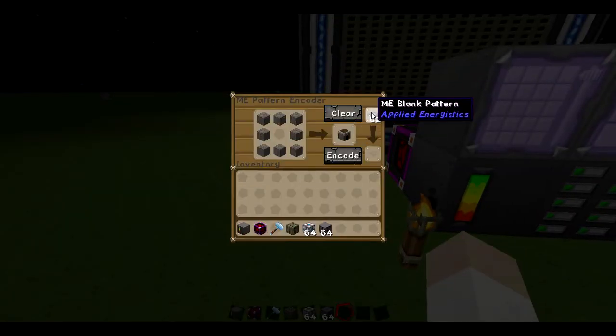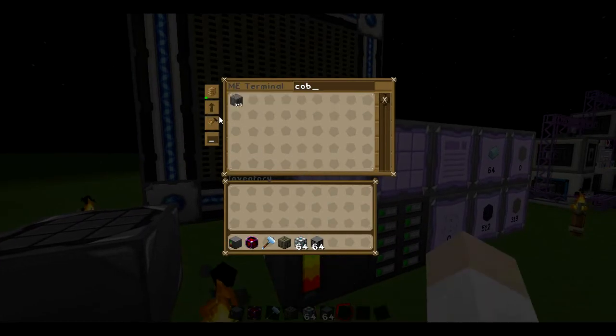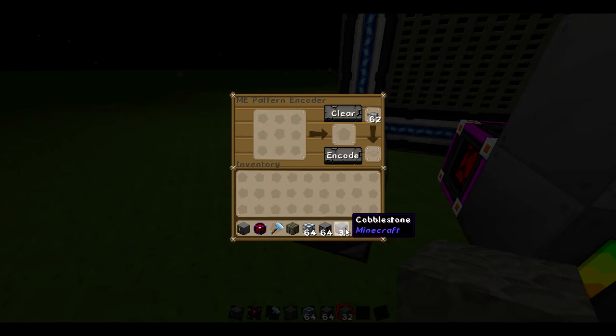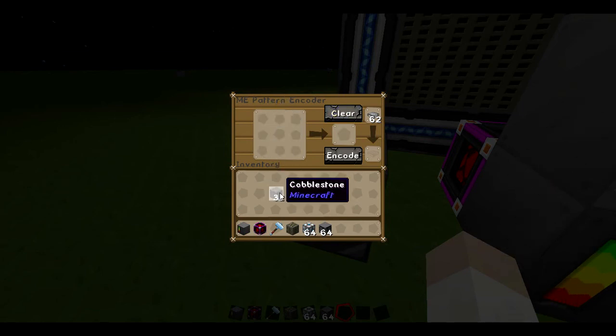I currently have a crafting pattern for a furnace. I'll grab the cobblestone and remake it just to show you. You can hold right-click and drag to fill the slots, or just right-click on each one. If you left-click it removes the item; if you right-click it reduces by one. So I'll do that to set up the furnace pattern.